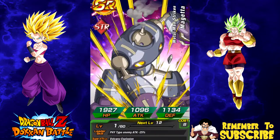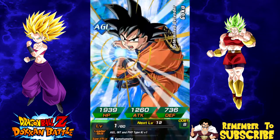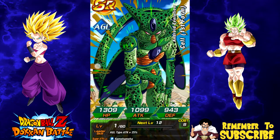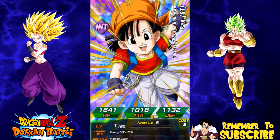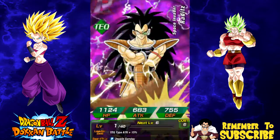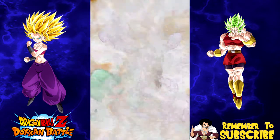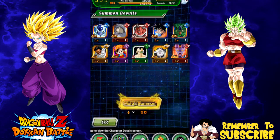Number two is Mageta, three is Shisami... oh man, crappy starter pack Goku, first form Agility Cell, Paragus - it's gonna be the last one only isn't it - Pan, garbage, garbage, Raditz, get out of here with that tail. This is such bad garbage. And Beerus of course - I got the Beerus, the one card I said I didn't want. I'm going to Z-Awaken him and feed him into the Agility Beerus that I have.